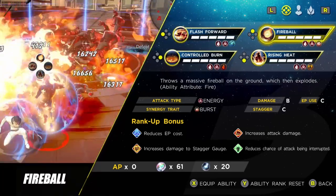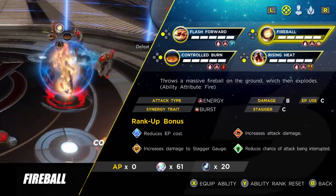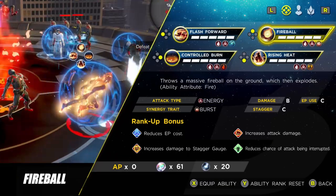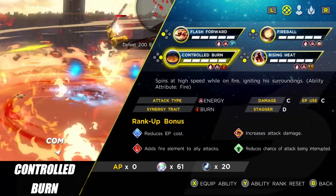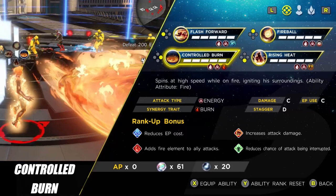The next ability is Fireball, which is exceptionally good at taking out trash, but you can also use it on elites and bosses once they are stunned. You would start off with Flash Forward and then follow up with Fireball and you'll do a really nice amount of damage. Next up we have a fantastic ability — Controlled Burn.